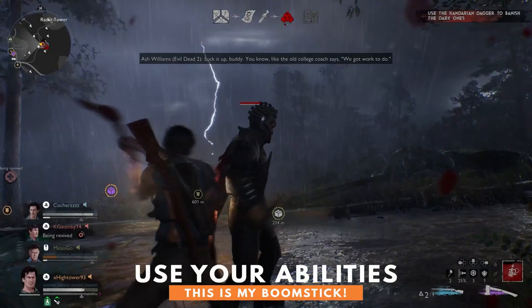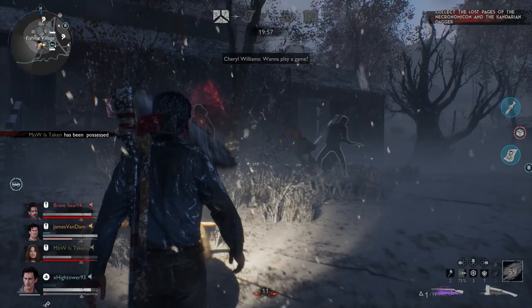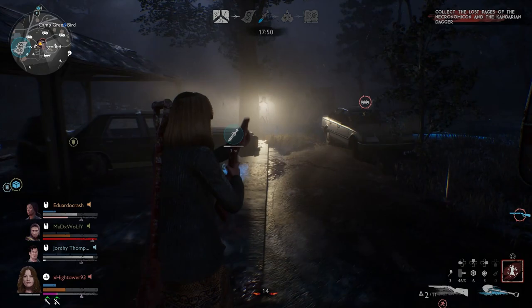Each character has a unique ability that can provide significant advantages. These abilities should be used as often as makes sense — they have a lengthy cooldown, so you'll always want to be sure that you use your ability when it'll do the most good. Take for example the Evil Dead 2 version of Ash, classed as a hunter — his ability allows him to instantly rescue a survivor from possession and force the demon away. Or Cheryl, who can put down a device that creates an area of healing. When using these abilities, make sure you're timing them perfectly to get the most out of them.